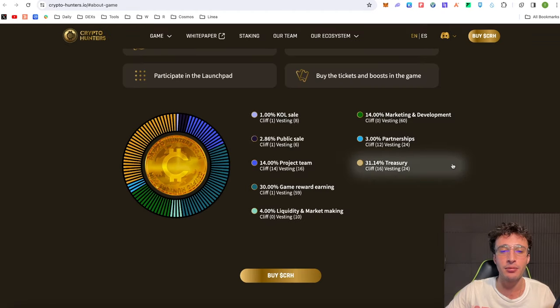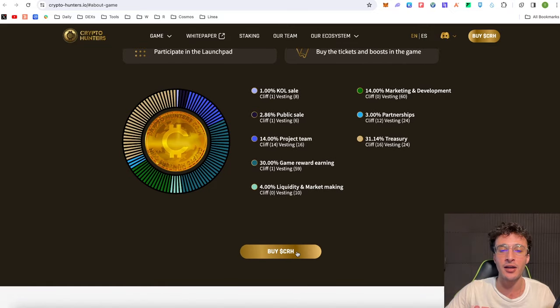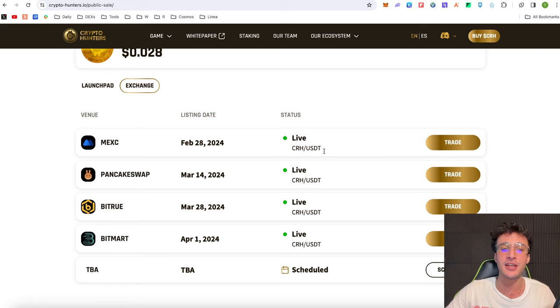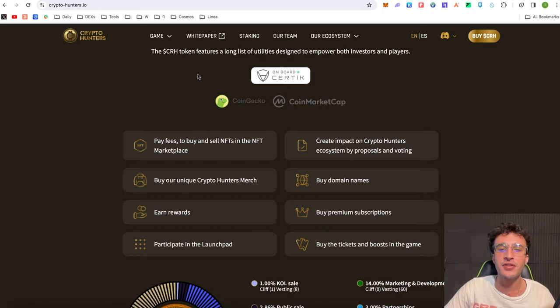If you want to look at the tokenomics, they are very impressive. We've got 31% for the treasury, 3% for partnerships, 14% for marketing and development, 4% for liquidity and market making, 30% for game-reward earning which is the main aspect of this protocol, 14% for the project team, 2.86% for the public sale, and 1% for the coal sale. For those who want to buy CRH, you can do that directly from the website. It launched on Mexc, BitTru, BitMart, and of course the decentralized exchange on the BNB chain known as PancakeSwap. There are 13 million tokens in circulation, making the CRH token extremely scarce, with a very small market cap.